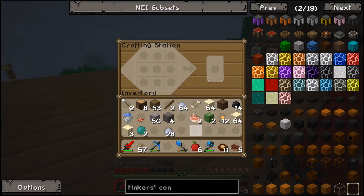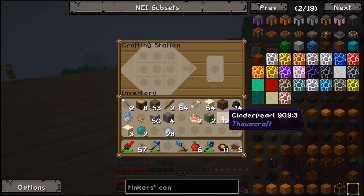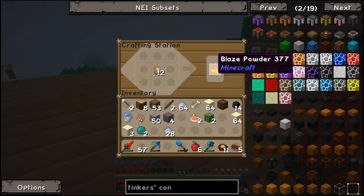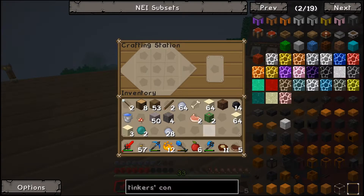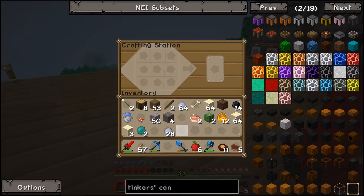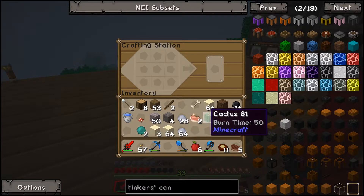Okay guys I'm back. I made it through that desert and came across some cinder pearls. These are really cool — instead of having to go to the nether, you can grab these and craft them in a crafting bench to get blaze powder, which is really awesome. A handy little tip if you find them along the way.